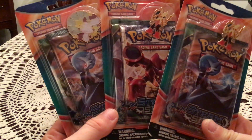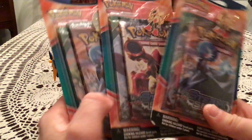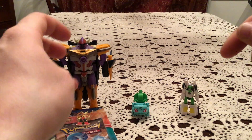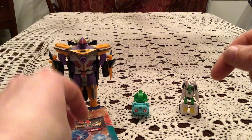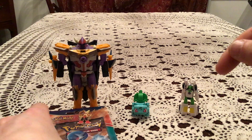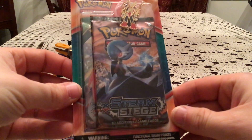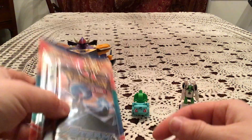All of them feature a pin of either Mega Blaziken or Mega Alakazam, and then one pack each of Roaring Skies and Steam Siege. These were part of my birthday gifts, and I went back and forth on whether or not I wanted to even open them, because both of these sets have been out for some time now, and there isn't much I'm missing.